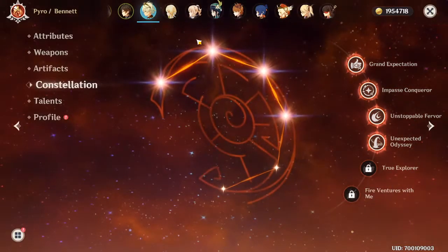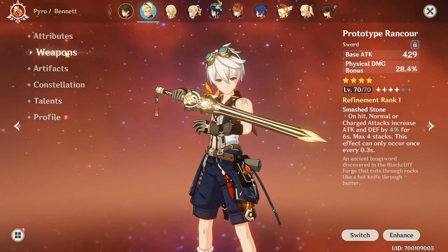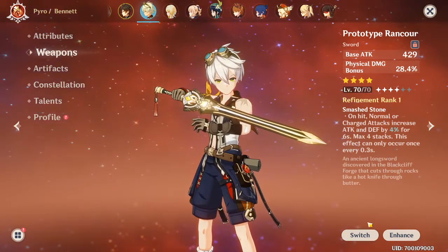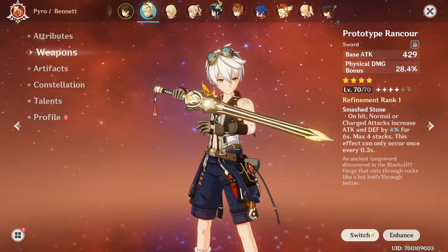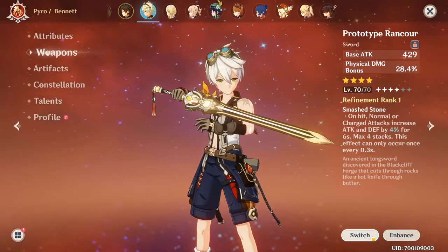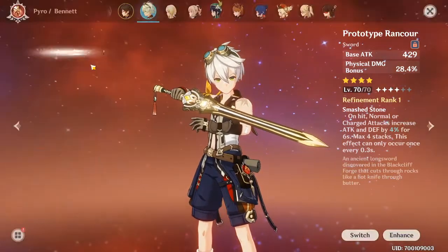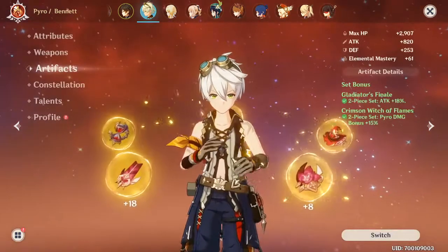His weapon is super basic. You can grab any weapon with somewhat high base attack. This is my highest longsword by base attack because I have no five-star weapons and no good level 90 weapons — they all pretty much suck. I have a lot to work on.